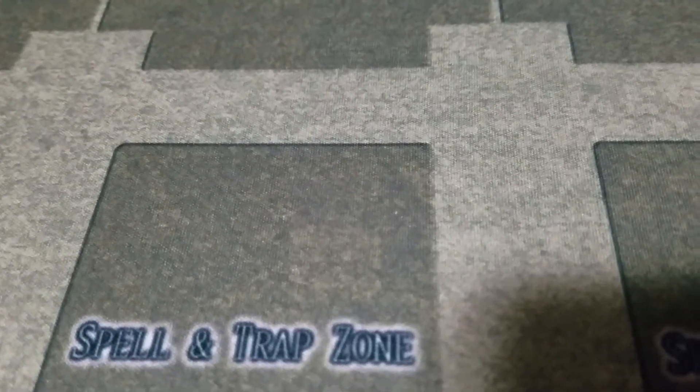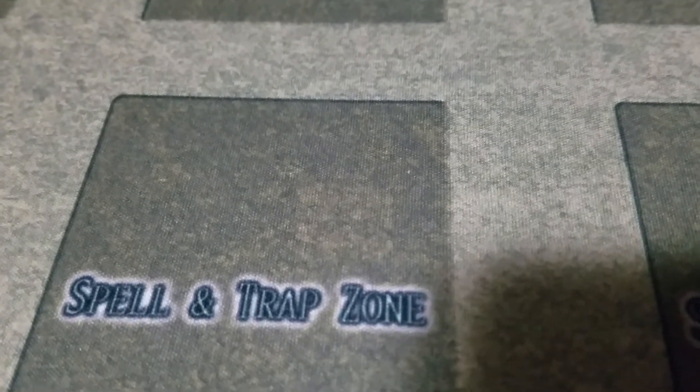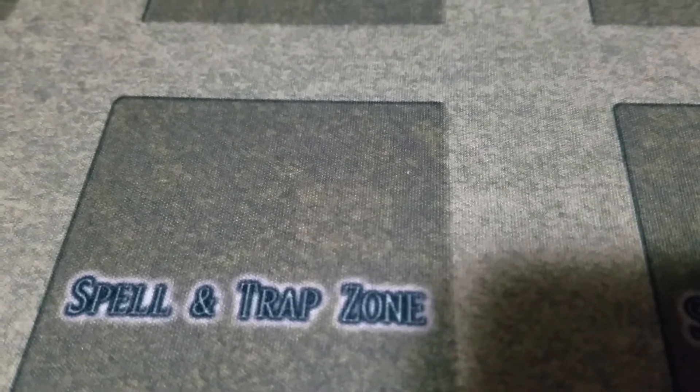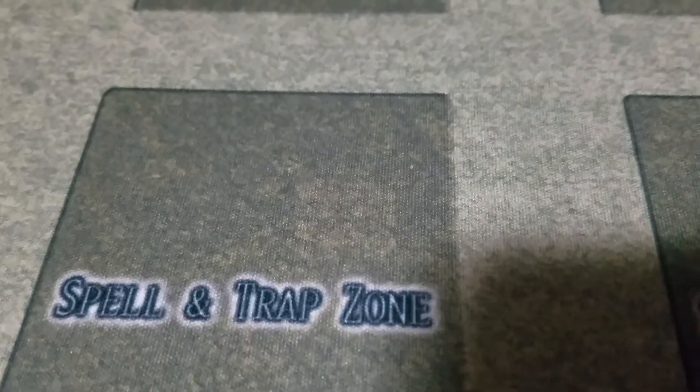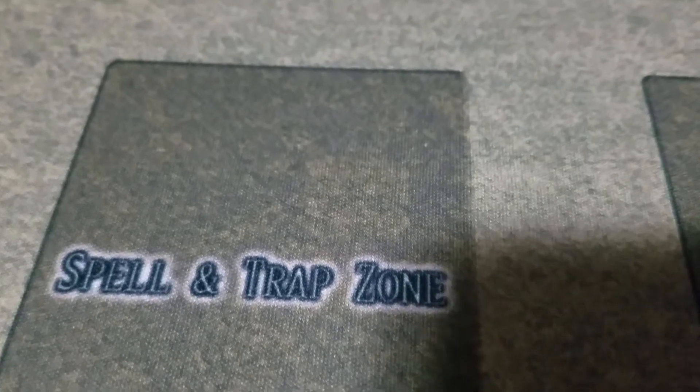If I were to make changes to the deck, I would probably take out the Sphinxes and Stonehenge Methods trap, and add one Crystal Bones to make it three, two or three Crystal Skull, and two Gordian Knot. I also think I would reduce my Chronomaly Technology count to two.